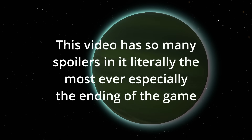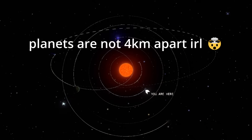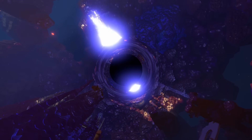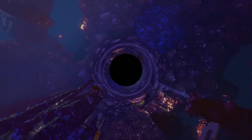I'll start by getting some obvious nitpicks out of the way. Planets are big in real life. The planets orbit too close together. The red giant phase is one billion years, not five minutes. I'm going to mostly ignore these issues of scale, otherwise everything is obviously just unrealistic.